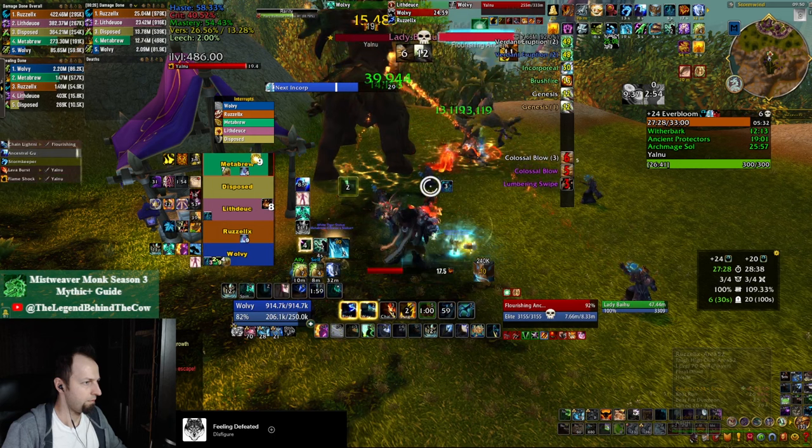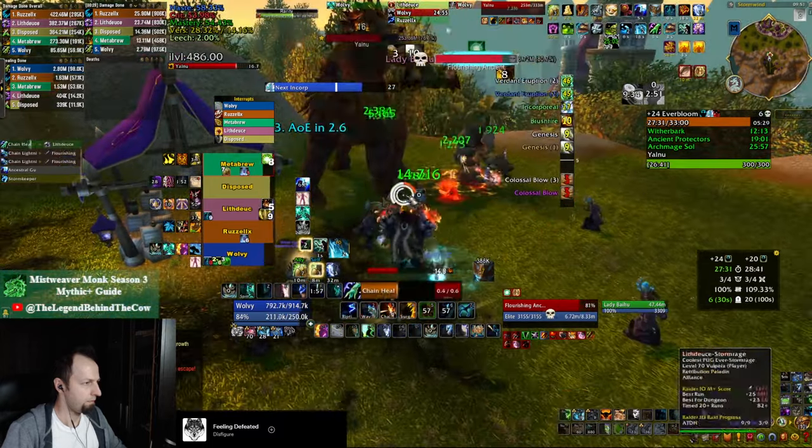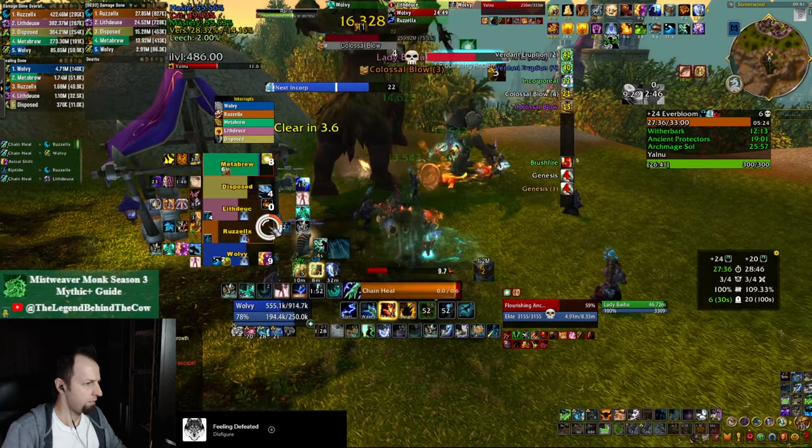If you're falling behind you can pop your Cloudburst before that so you have everybody at full health. Here I'm also going to pop my defensive Ancestral Shift, which you can have for every other add. You can communicate with your team when you want them to pop their defensives as well, when you know you don't have cooldowns. As you can see, the blow lands here and the druid drops very low because he doesn't have a defensive — which is why it was very important to top everybody up before the colossal blow.